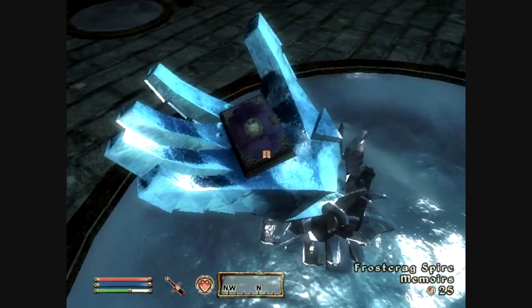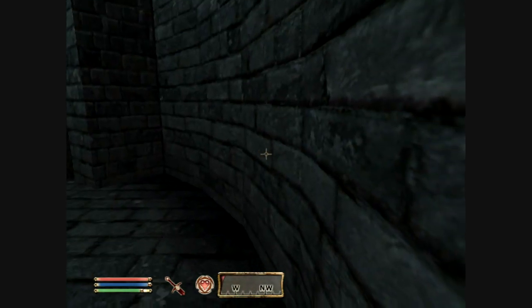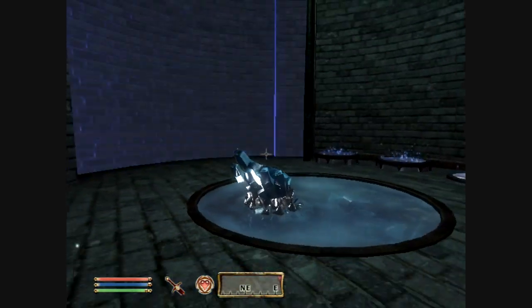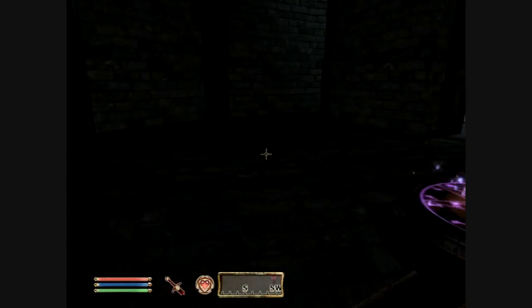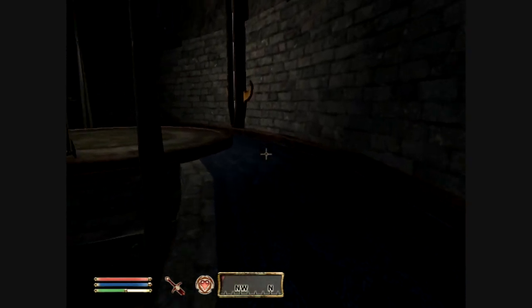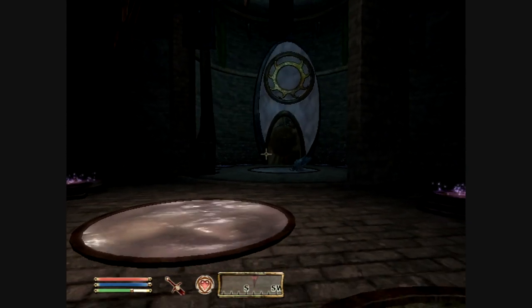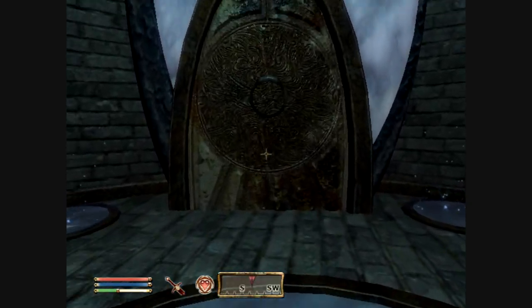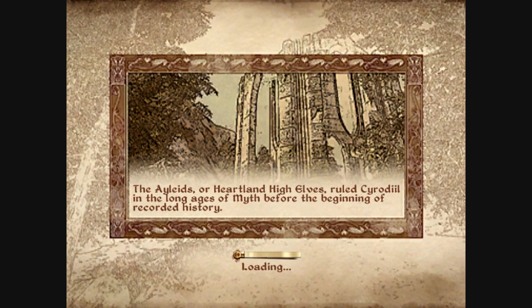I believe this is pretty expensive though. It opens up, and I don't believe that I have either of the things I wanted because I don't have the candles. Those candles are pretty expensive — yep, I knew it. Those are really expensive. So we're going to go to the Market District to see how much those are, so we know how much gold we need to buy them. I'm going to hold off on Alteration and Restoration until I'm able to get them.